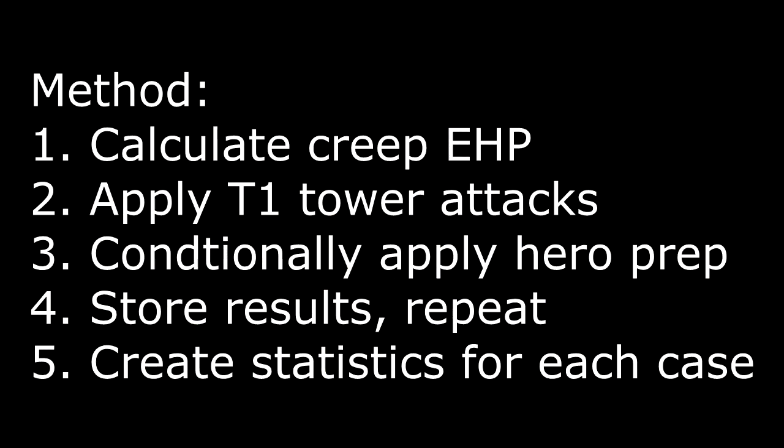Basically, for the melee, ranged, and siege creep cases, you need to calculate the effective hit points to account for damage types and armor. You then apply tower attacks and a possible hero prep attack accordingly, keeping in mind that both have spreads in damage. When the creep is one tower hit from death, you can then see if your hero's subsequent auto attack would indeed get the last hit.